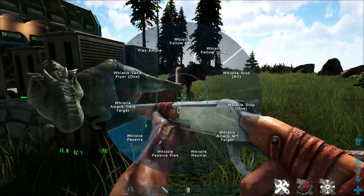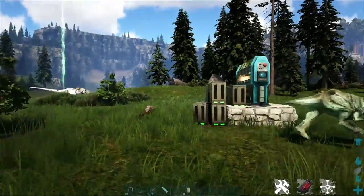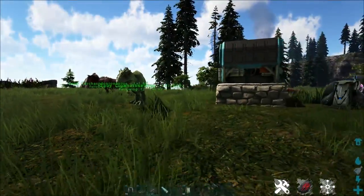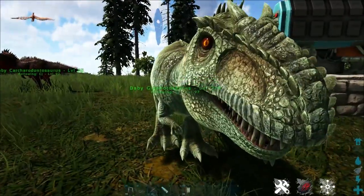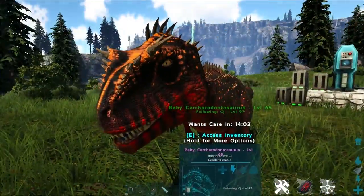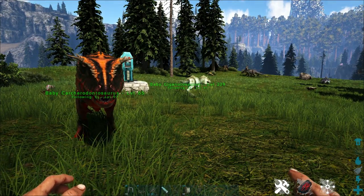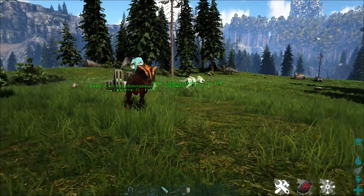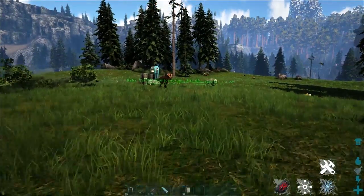Here are what the babies look like — they're going to be running away because we did just kill a Dillo. In terms of baby size, they actually look very similar, though I think the Karcha is taller. They're kind of just smaller versions of their larger counterparts. The Karcha actually looks like a baby Cano — it's super cute, although it has strange eyes. These guys are very similar dinos and in my opinion the Karcha does actually beat the Giga in terms of usefulness.